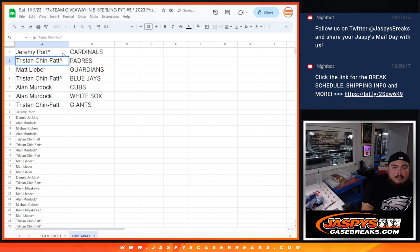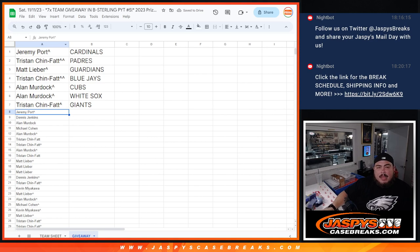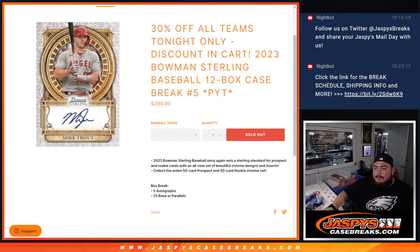Sportport, you got the Cardinals. Tristan with the Padres. Matt with the Guardians. Tristan with the Blue Jays. And then Allen — Cubs, White Sox, and Tristan with the Giants. Unfortunately, everybody else down there is not in. Thanks for giving it a shot though, guys. Coming up next is Bowman Storyline number five.